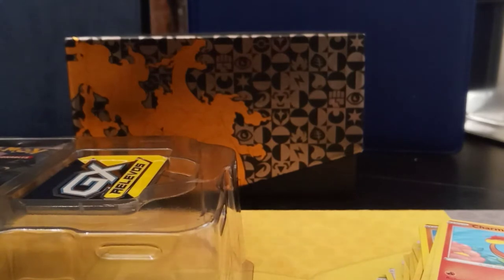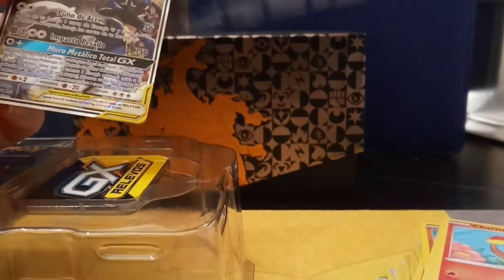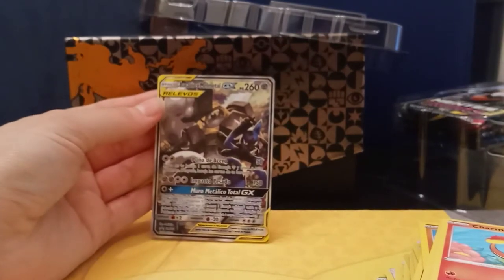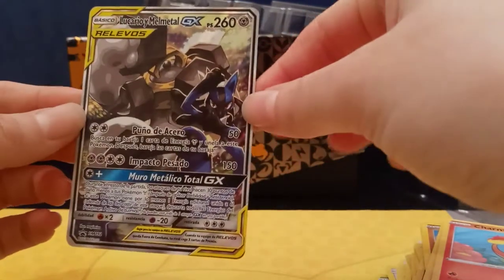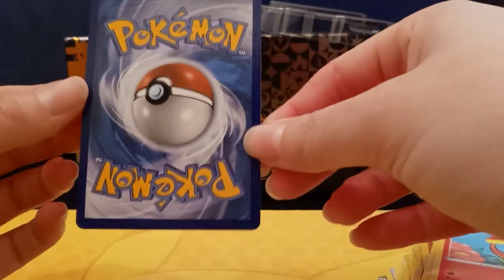You know what, while we're here we might as well open this one. Let's get this out. Okay, let's try to get this promo out. Here it is — the Lucario and Melmetal GX Team Up card. They did have a Mew Mewtwo one but they didn't have it in store. That's a pretty cool card — pretty good card too. I do like collecting promos. This is promo Sun and Moon 192.